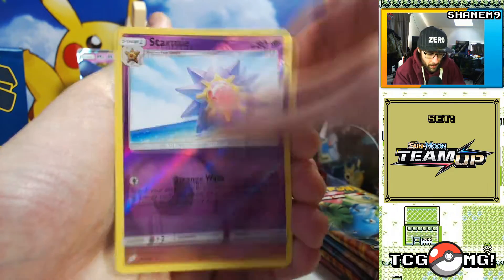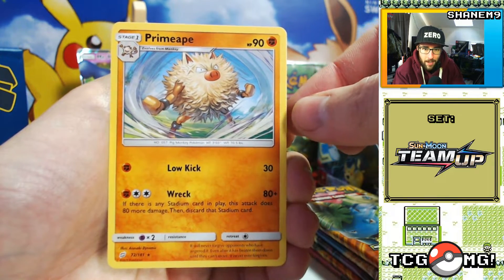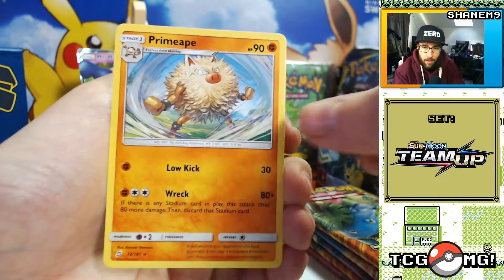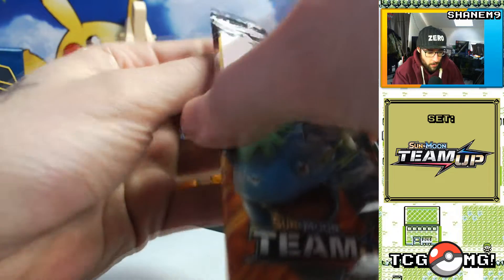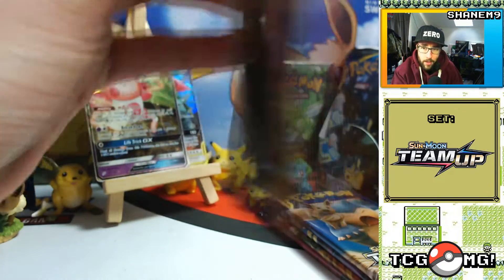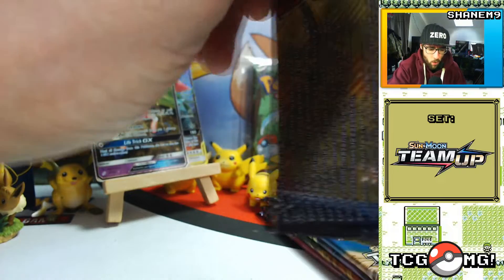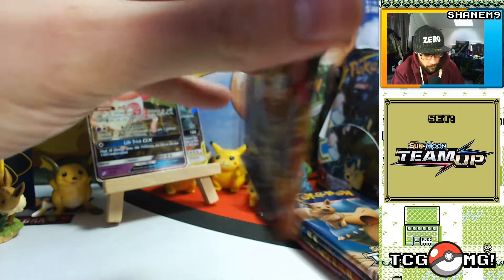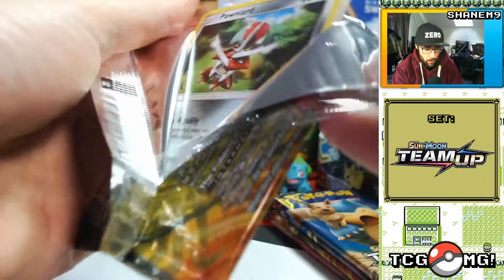Reverse rare Starmie — cool card. And Primeape — he's really been grooming that beard, something for me to aspire to. Mine's thin on the ground; I shaved it off over Christmas, stupid idea because now it's really cold. Number one, without a beard you can see my double chin. Number two, it's just warmer — saves me having to wear a scarf. These packs, what are they made out of — kryptonite?